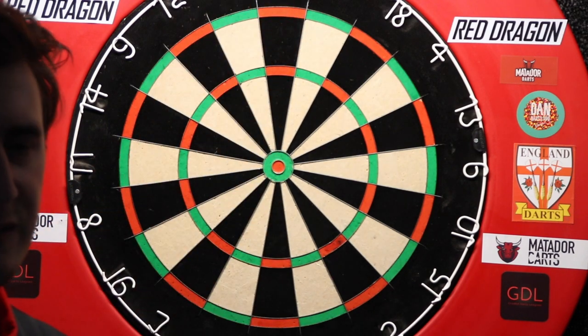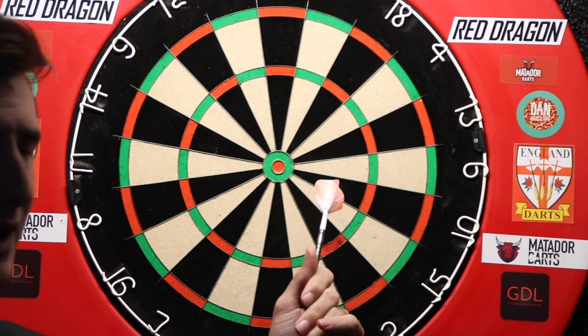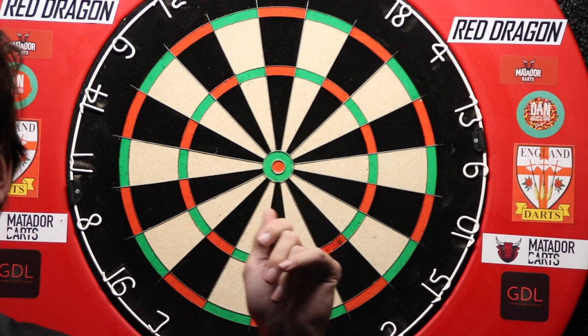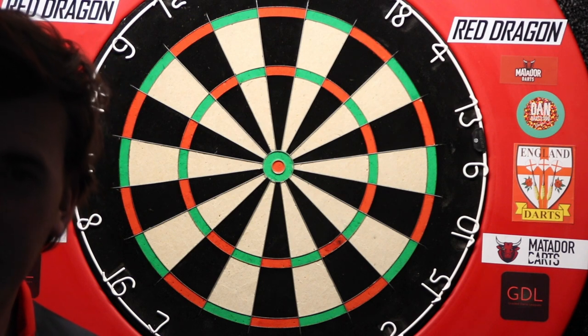Similarly, when you need a 65 to get you down to 167 or something similar, using the 25 is a really good way of getting that extra 5 points off a bigger target. Because if you hit the Bullseye you don't get punished — you're still gaining more score on top.